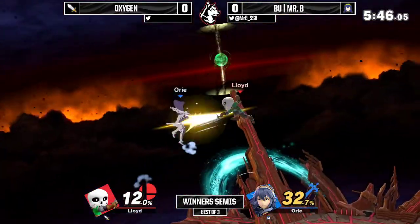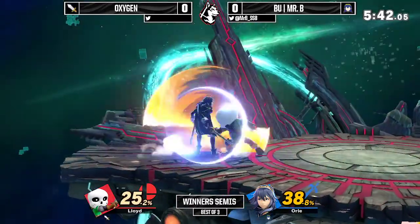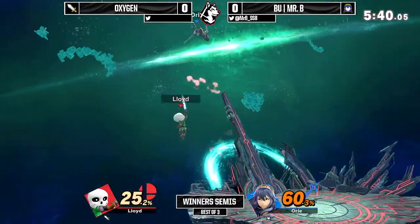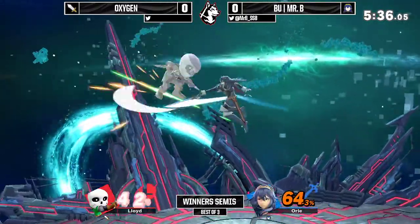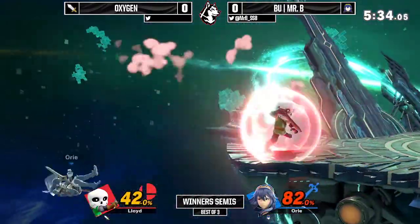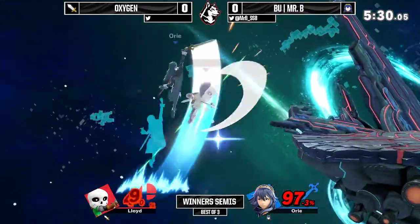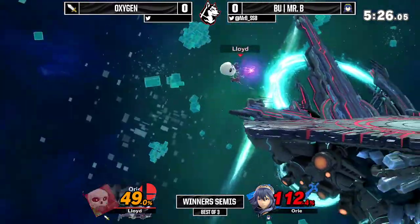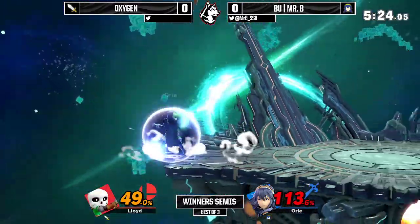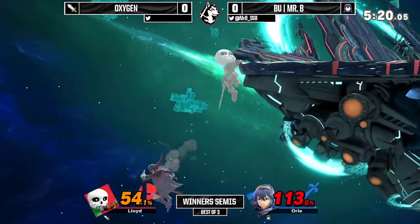What we're seeing is that the Mii Swordfighter is really, really good at just landing those fast tilts — he can get a lot of the down tilt, and often just going with the grab. Not really finding counterplay to the grabs. But especially those back airs are very, very strong. He's going for those early up Bs to try and avoid the edge guards.